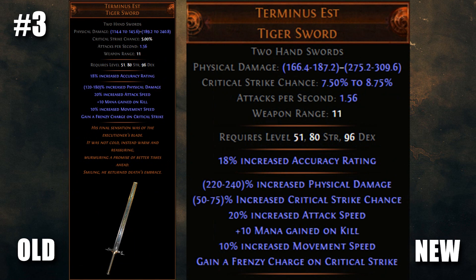We're getting close to the end of the list with number 13, and we're getting some pretty insane buffs. Terminus Est has always been an insane levelling weapon for getting into maps, but now you probably won't want to swap it out. It's been given a huge damage buff and a juicy local crit chance, bringing its base crit up to a potential 8.75%. With that frenzy charge on crit mod, we're going to see a whole new breed of flicker strike builds made with this weapon. Even outside of flicker builds, this is going to be extremely sought after for two-hander builds getting into endgame.